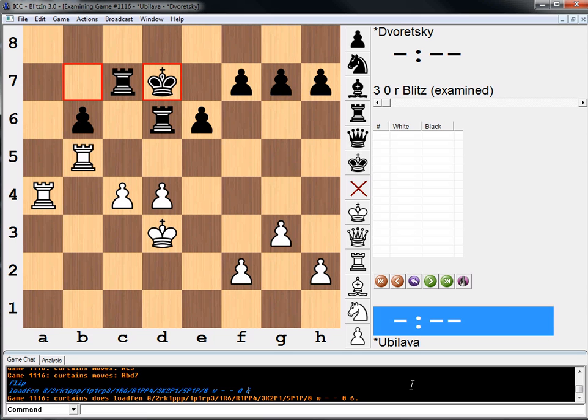Hi everyone, welcome to another practical chess position. In this position it is White to move. As always, pause your video, try to find a solution, and then we will work on it together.